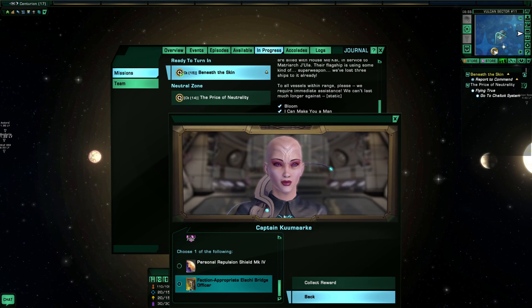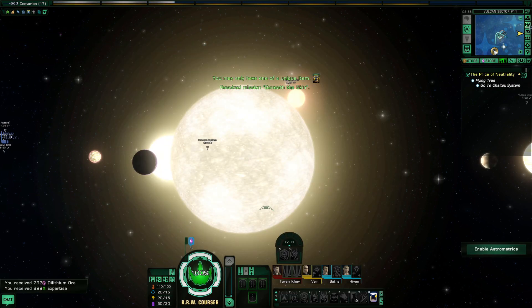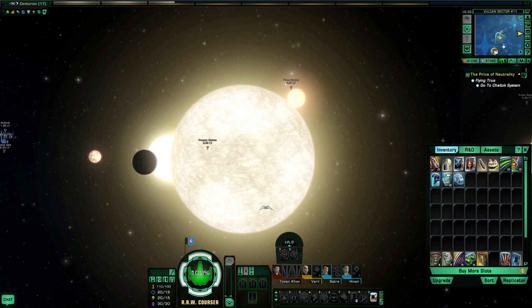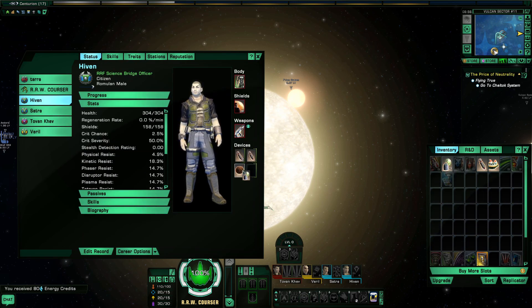I get to choose one of the following — we don't get both. We get 792 Dilithium, and we are going to take the Bridge Officer. This is the stuff we picked up through that mission — we have a shield battery because we used one. We do not need the Auxiliary Battery. These we can give to our DOF Officers, as well as the Hypo.